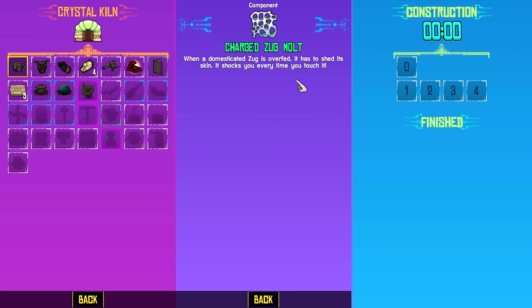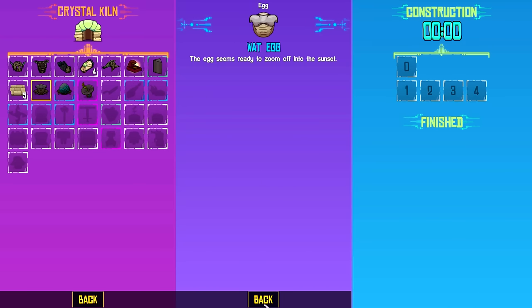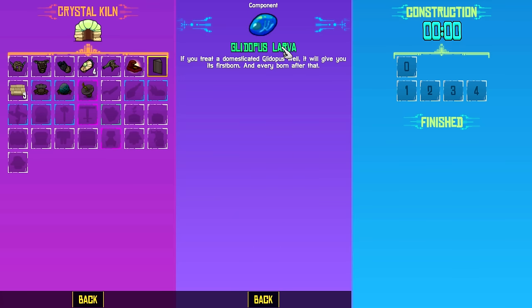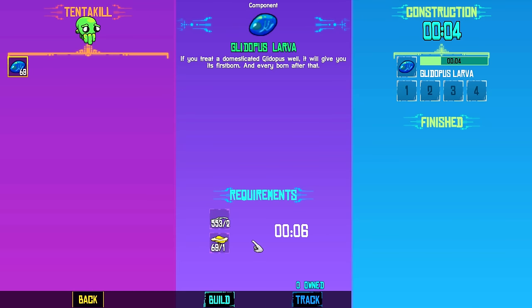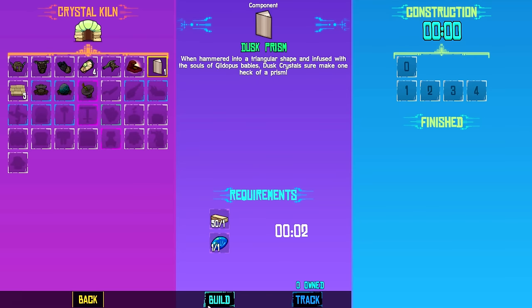There's also a Watt incubator — I haven't found a Watt egg yet. The dusk prism: when hammered into triangular shape and infused with the souls of Glitterpuss babies, dusk crystals sure make one heck of a prism. I still don't know what this is for but I'm gonna grab some Glitterpuss larva — I believe I can get that from Tentacil. Let's build one and see what we can do. That should give us access to the prisms. It may be some sort of crafting component for some of these other items.